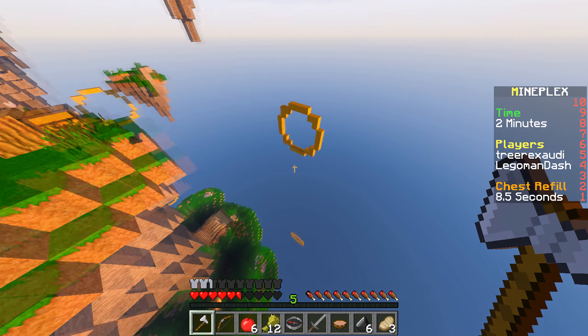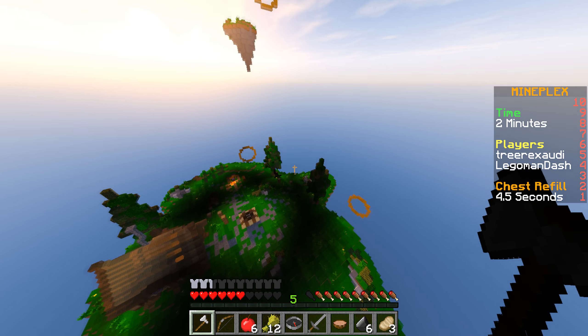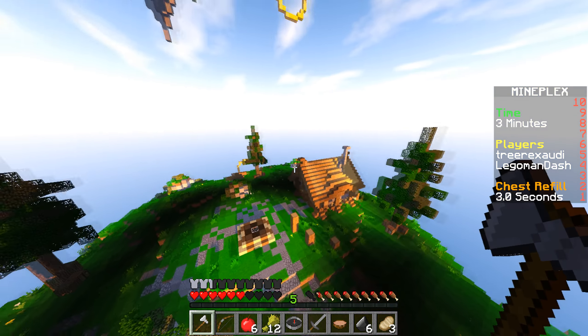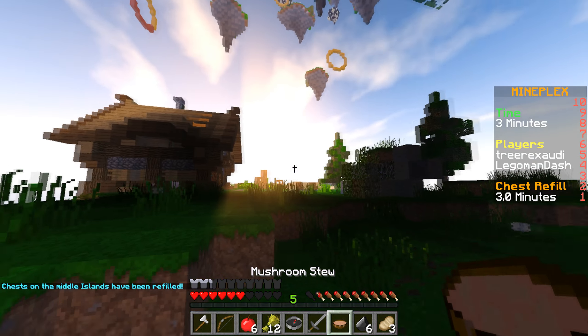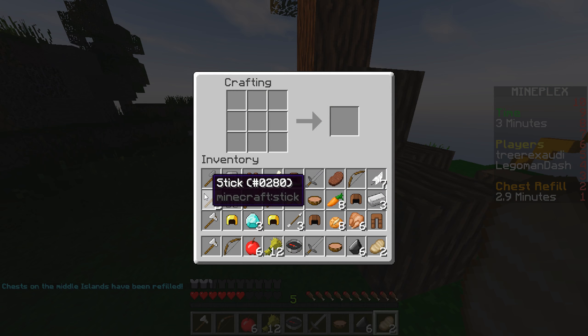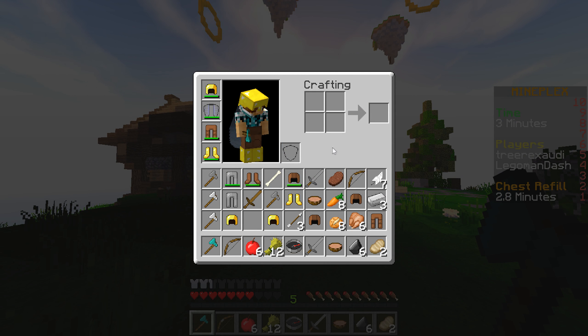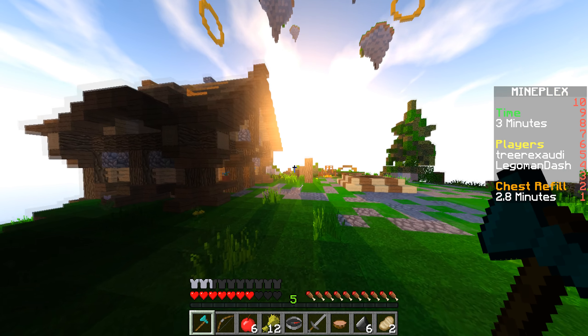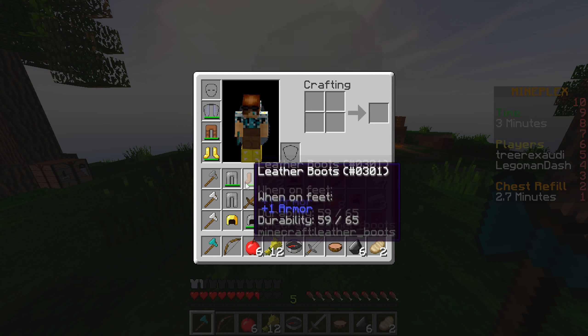Don't want to start taking too much damage, got to get this axe crafted. There should be a crafting table at mid — there it is guys! Make sure no one's coming. Get the sticks down just like this and craft this axe — there we go. This is gonna be a really nice axe to use. We don't have any more sticks so we can't craft arrows, but we have three, that's good. Chainmail helmet, thank you! Could use the boots — we don't have any boots yet.